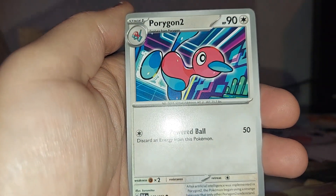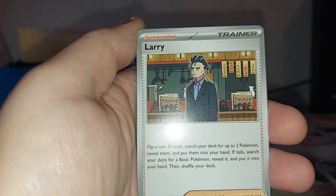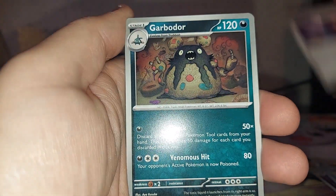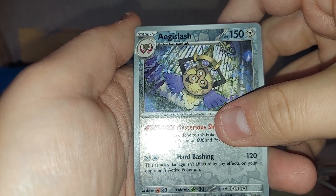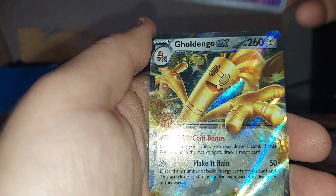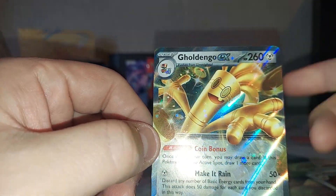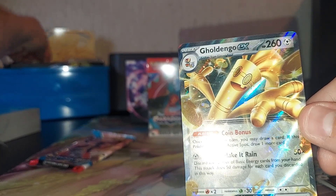Basic Water Energy, Porygon 2, Octillery, Golbat, it's Larry, Dodonzo, Dodonzo — Chantal just got her a full art the other day. Reverse Aegislash, Tinkaton Reverse, and up... Goldango, Goldango, Goldango EX.